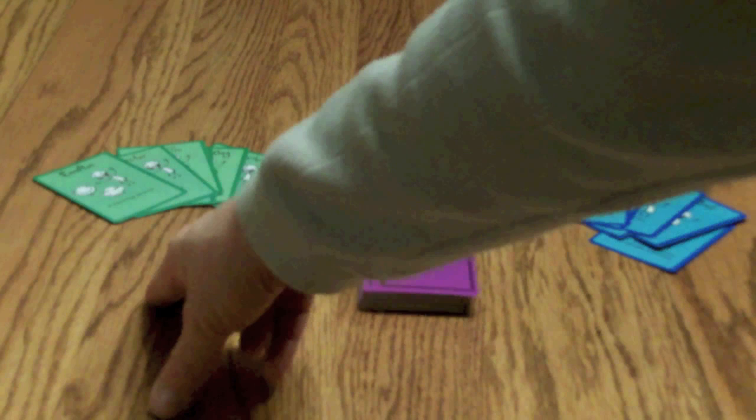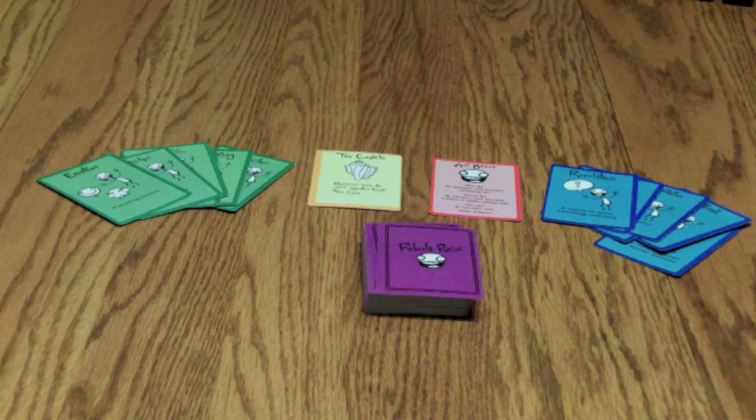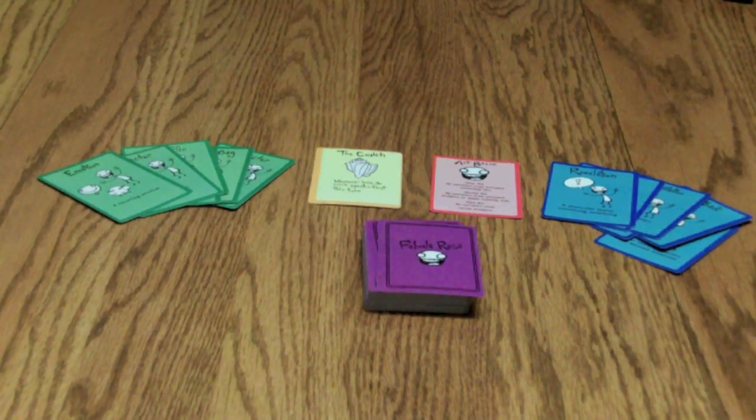The green cards are theme cards. They don't add to your story directly, but they add an article that another person or narration can add to the story and gain points. That's how you gain points. Every time somebody adds one of the themes to the story — the first time that theme is used — you gain a point and the person who played the card also gains a point.